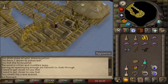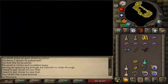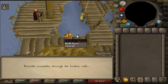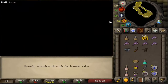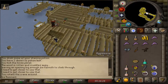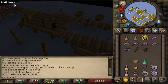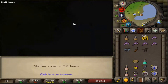Walk next to the crane controls and use them. After the cutscene, head down to Holger then use right-click travel. Talk to Caroline to finish the quest.